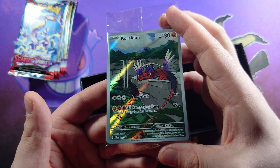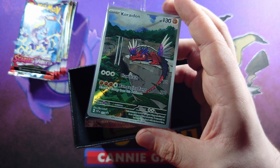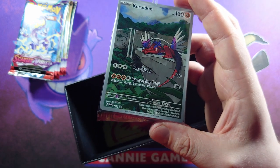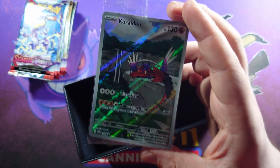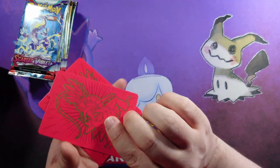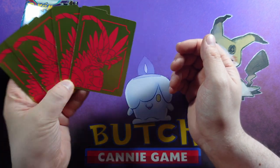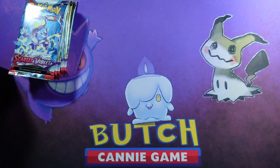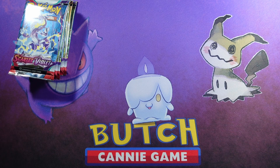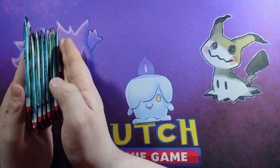One thing I've noticed with Scarlet and Violet so far is that some of the Pokémon names I'm not used to seeing, so I will probably mess a few up here and there. That is your promo — that's quite nice — and oh wow, I didn't realize the back of these were gold. I wonder what it looks like for Violet then. Very nice. That's the contents of the box — we're on to the main attraction, eight packets of Scarlet and Violet.